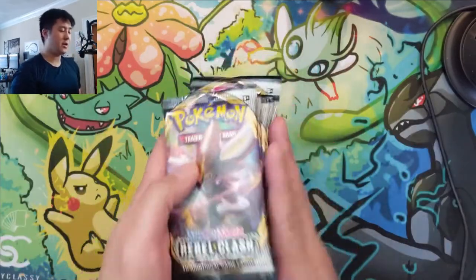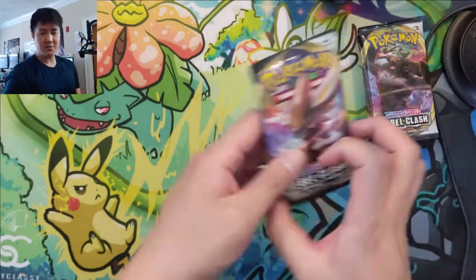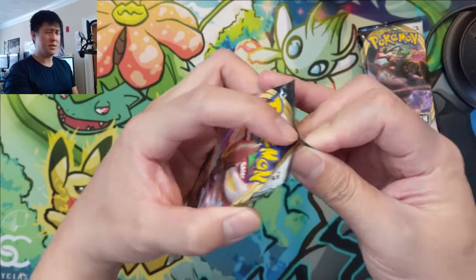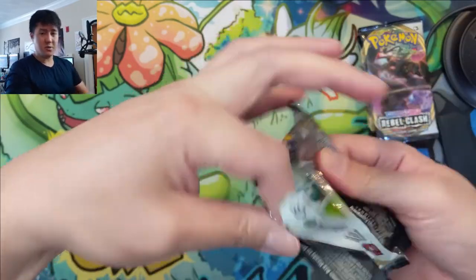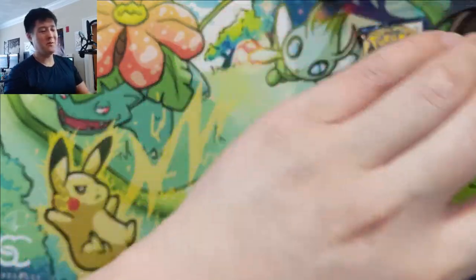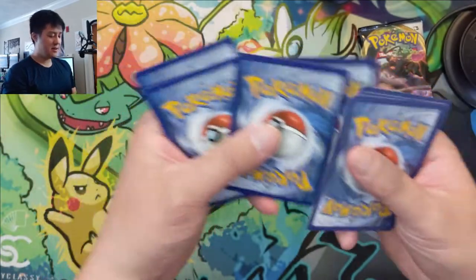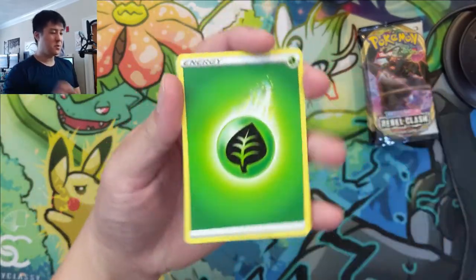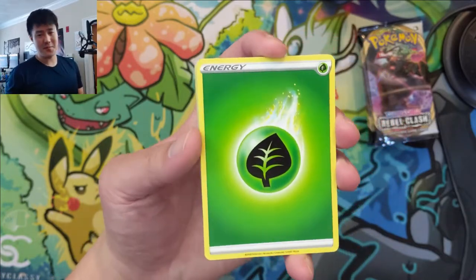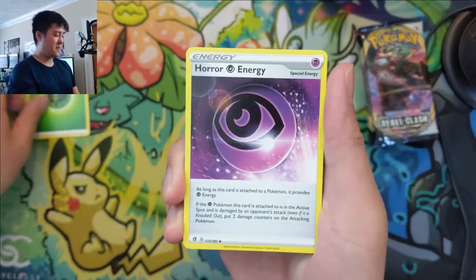If you guys haven't seen — they had those battle arena decks about a year ago, and then the league battle decks. Those are still so good: the Pikarom one with four Jirachis, and the Reshizard one a little less insane. Moral of the story is if you can find them for any kind of sale, definitely recommend you pick them up, especially if you can find the Pikarom one — MSRP is $25 and they pack four Jirachis, which is insane.